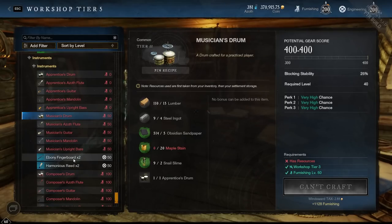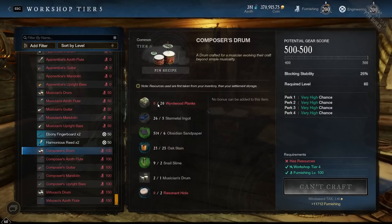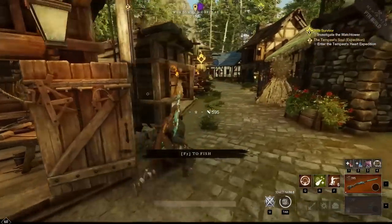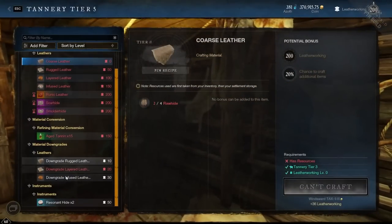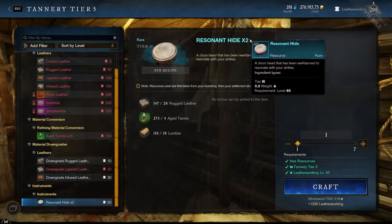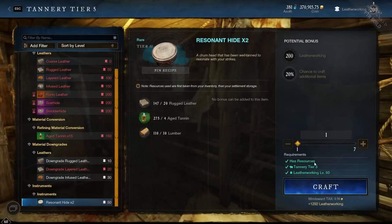Now that we have the Musician's Drum, I'm going to upgrade it to the Composer's Drum. This is where the Resonant Hide comes in — we need two of those. I already have the snail slime and the Musician's Drum, just need some weird wood planks and some Resonant Hide, which is the special new material. We go over to the leatherworking station — it requires 50 leatherworking. Crafting one gives you two, and we're going to need a total of eight overall.